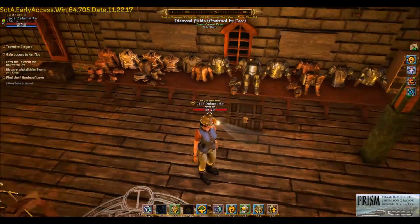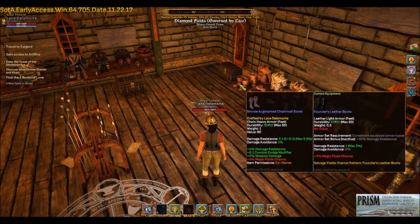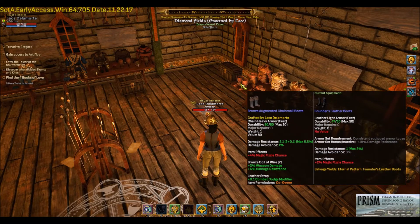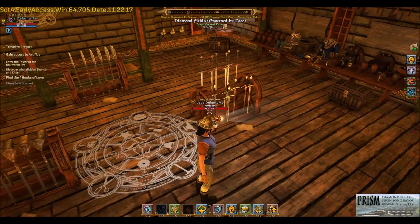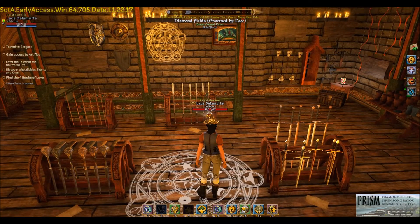Anytime they do a stat change on sub-components and things that make items, you don't have to wait for a third-party website to be updated. You can just hit Control and see what the new effect is as they change these, and I hope this will help everybody and you find it fun and interactive.